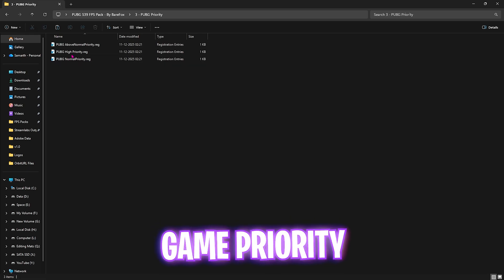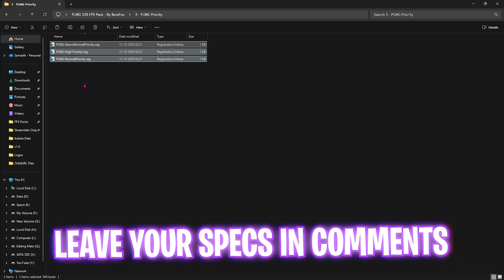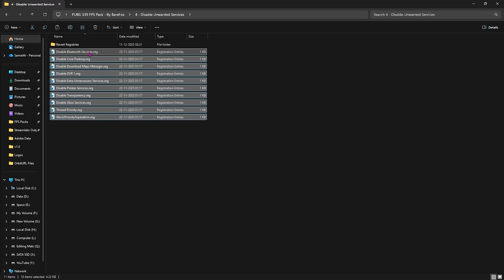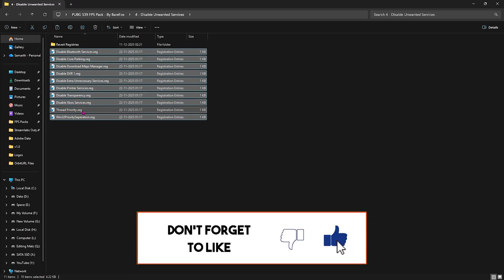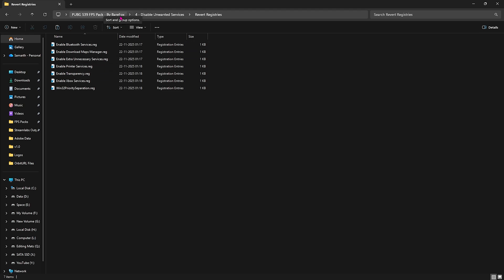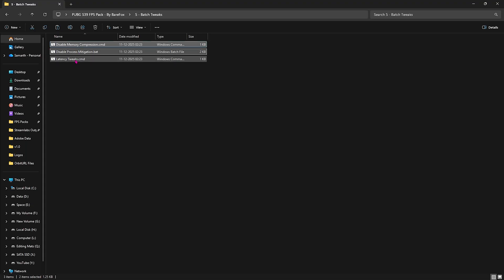Third is PUBG Priority — leave your PC specs in the comments and I'll tell you which priority to choose. Fourth is Disable Unwanted Services, which contains registry files for background services — double-click and apply every single one of them, except Bluetooth or printer services. If you need to revert any of them, use the Revert Registers folder. Fifth is Batch Tweaks, which includes memory compression, process mitigation, and latency tweaks.